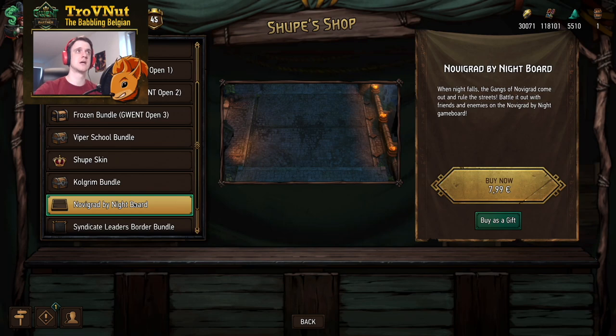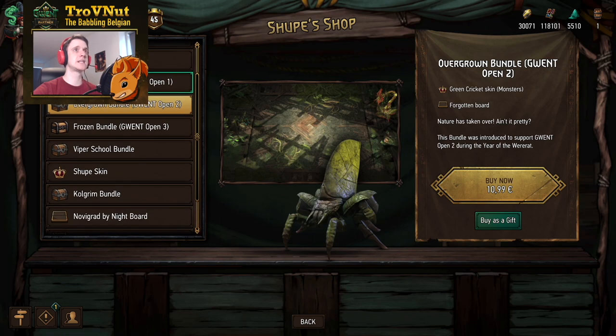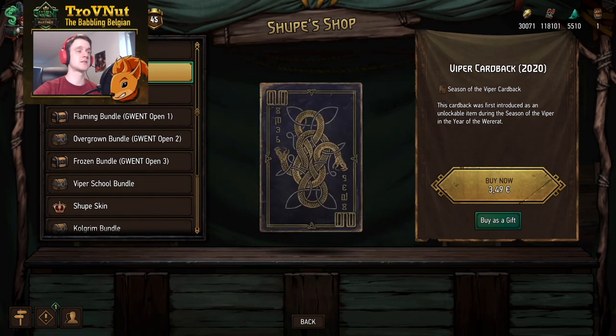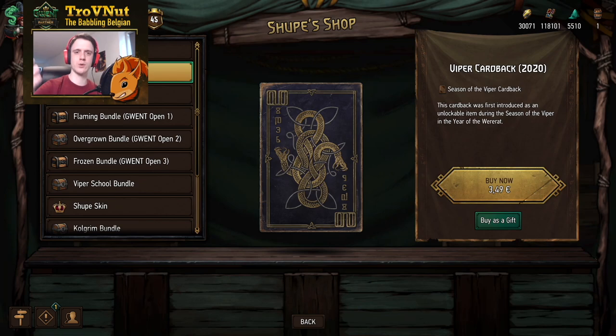There are also a few bundles here which give us an idea of how bundles are usually priced. All of these bundles have a game board and a leader skin, all priced at 11 euros. So let's take 11 euros as our price point for the leader skin and game board combined. There's a single card back for sale at 3.50 euros, and another in the Great Oak bundle — I think we can round the card back up to 4 euros, giving us 15 euros for the card back, leader skin, and game board together.